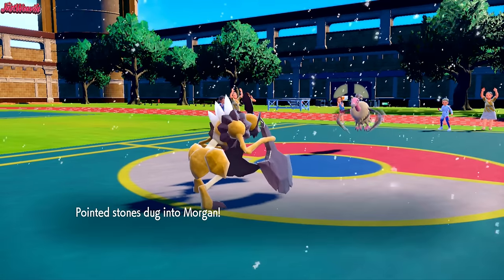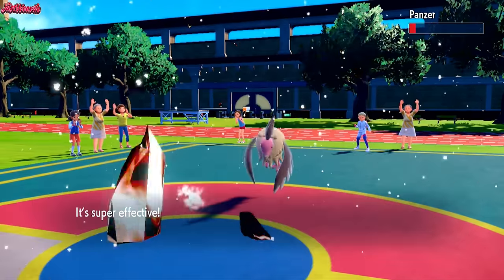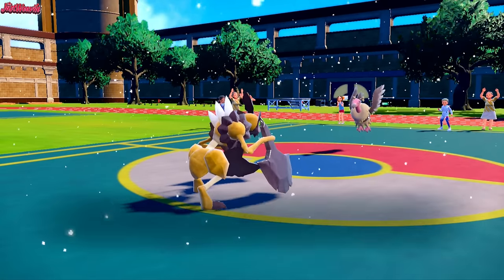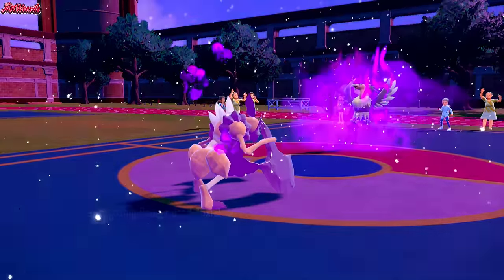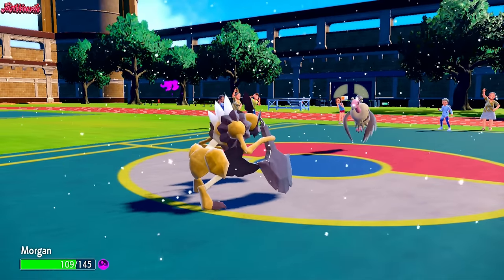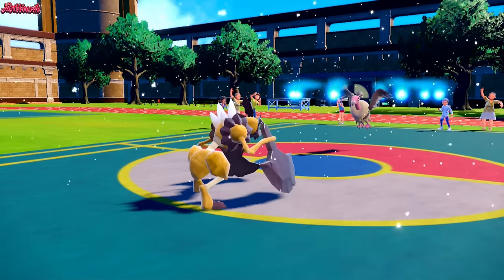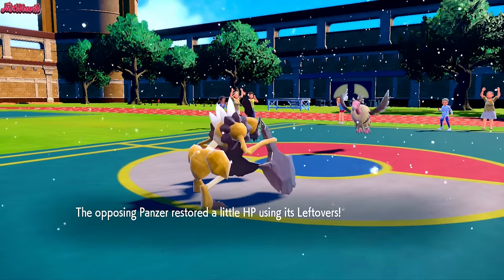We go for that Stone Axe — they don't even Protect. They stay in and tank it like an absolute champ. We get the Stealth Rocks up and they go for the Toxic. We know they're probably going to go for a Protect this turn, so if they do that we'll just switch out. If we assume they're going to Protect to whittle us down with the Toxic, we should definitely go into Serena here.